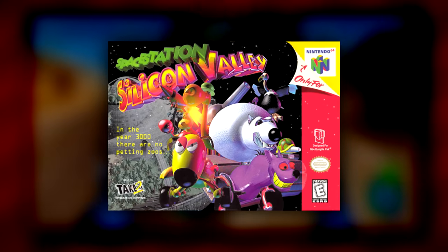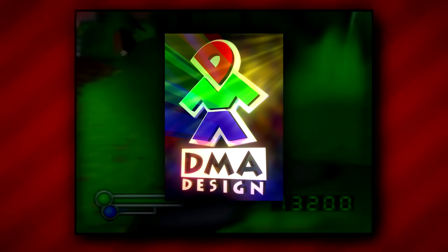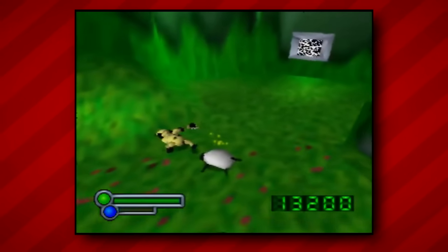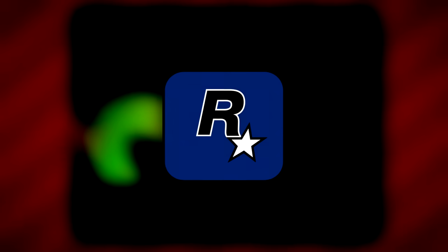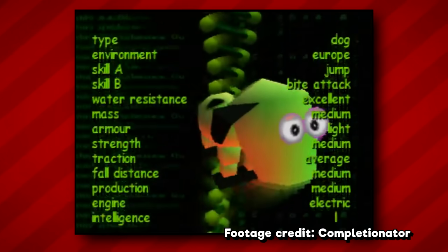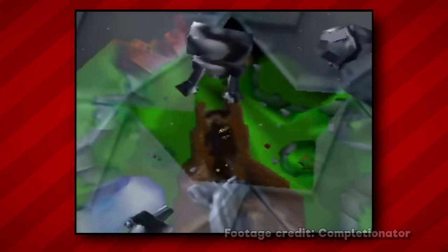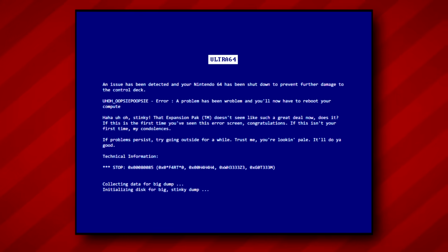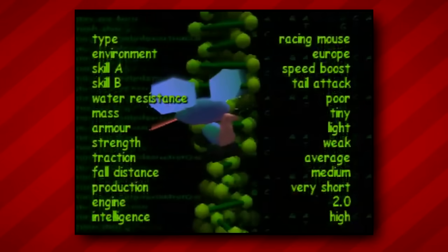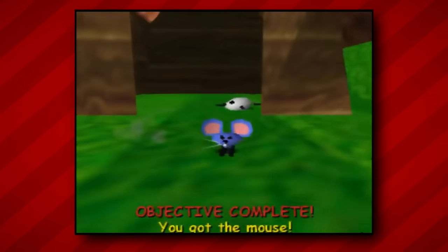Space Station Silicon Valley is a 3D platformer developed by DMA Design, in which players possess and take control over robotic animals to take down enemies and solve puzzles. DMA Design, of course, is the team that eventually became known as Rockstar North, responsible for developing most of the GTA series. Eager gamers attempting to play Space Station Silicon Valley with an Expansion Pack would often be met with frequent system crashes, especially during cutscenes. The game's code accessing RAM highlighted an incompatibility with the otherwise helpful accessory.